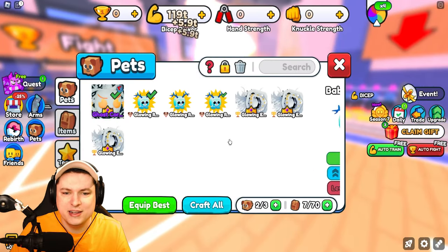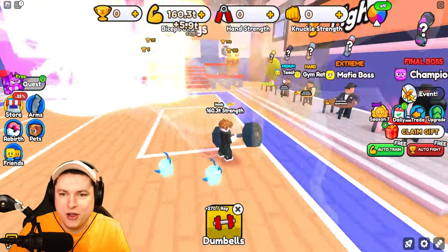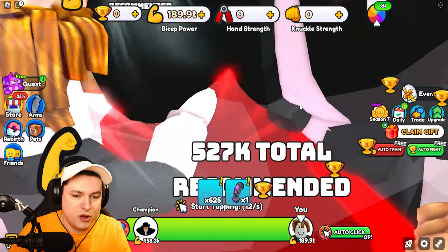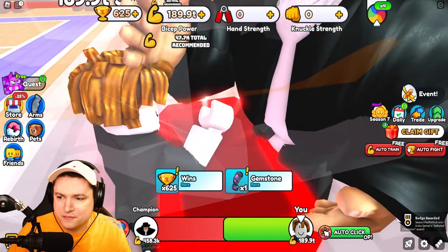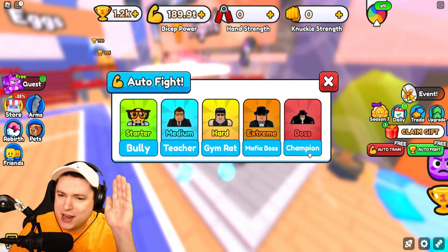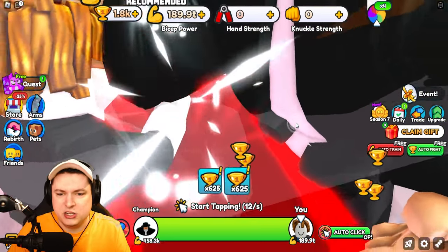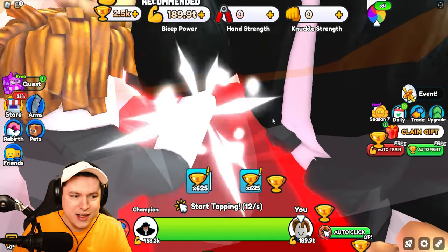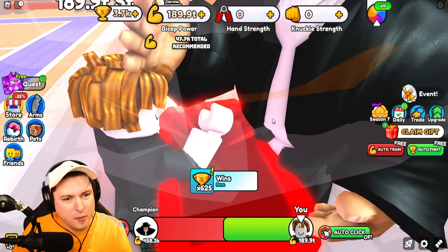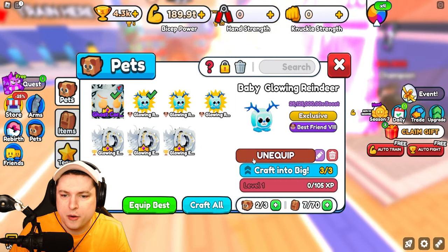Wait, did we go down? Am I stupid? Did we go down in power when I equip the pets? But there we go — now we get 6 trillion damage. And of course taking down the boss, no problem. I hooked them up with auto clicker and VIP. So if you ever get a cool pet and you want me to help you out, I will give you some stuff. This screen shake — I know they changed the fighting of the game, but this screen shake is kind of annoying, I'll be honest.